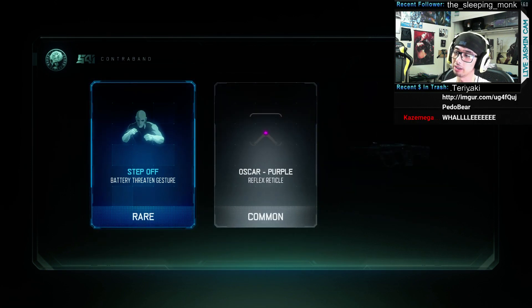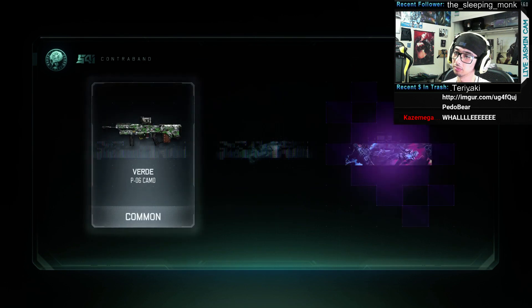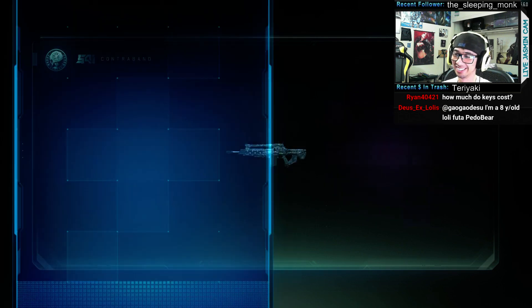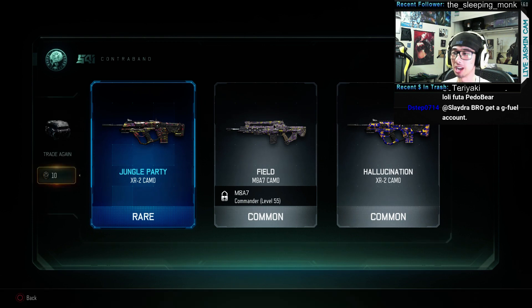The wyvern decal is pretty cool but I already have that one. Oh, Scorpion's kind of cool. Step off. Oh, that's a battery. The XR2 camo. Oh, Stealth — I like Stealth, you guys know that. Oh, Jungle Party — that one actually looks pretty cool.